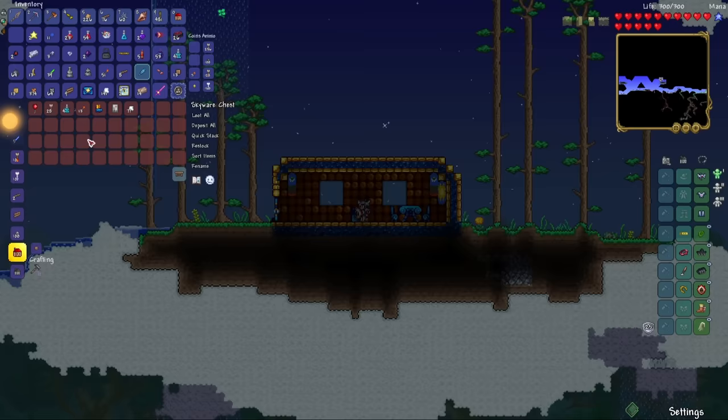Clearing out the Hungries. Oh my god, I'm dealing almost 2,000 damage per second — I was attacking all three parts at the same time, that was a lot of damage. Let's open up our treasure bag. Two magic items — really? With the Pwnhammer, let's go back to the Crimson and break some Crimson Altars to spawn in the hardmode ores.